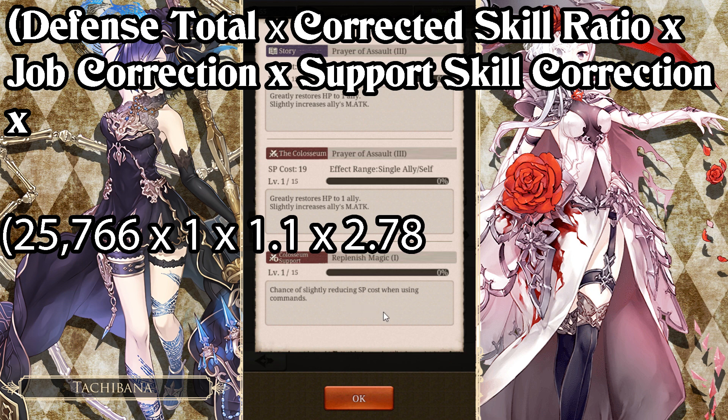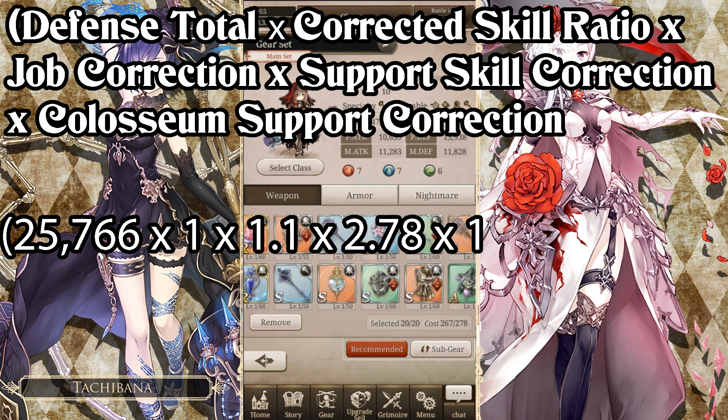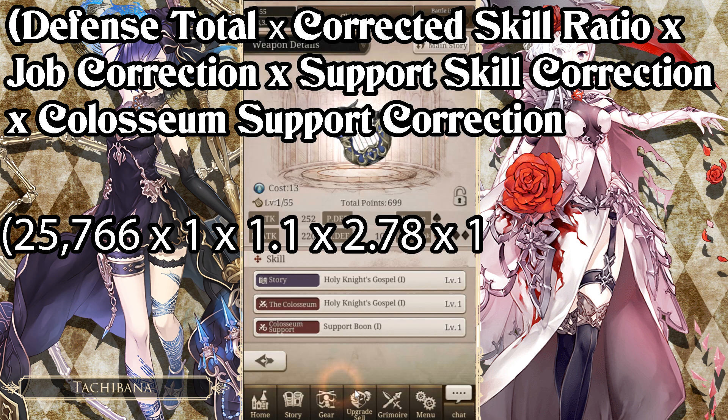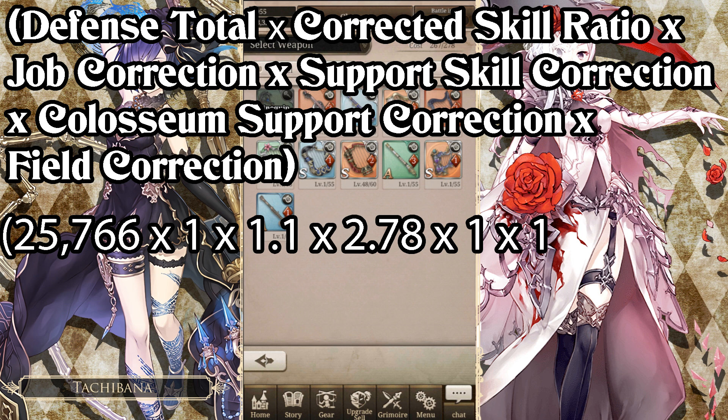The next field is called Recovery Support Correction — I'll probably call it Colosseum Support Correction. This refers to skills like Support Boon, which gives a chance to slightly increase support effects. You can effectively consider it something like a crit heal. The specific percentage depends on the actual skill; you can read more on that in the wiki. Since Alice does not have that skill, we don't need to worry about it. The final field is Field Correction — that refers to certain Nightmares and Shinmas that give a boost to your healing. For us, we're not going to worry about that either.